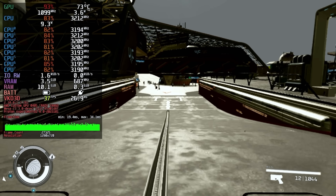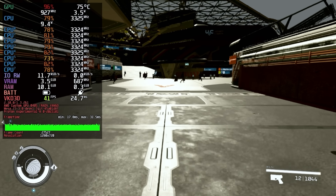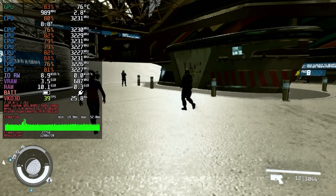First up is the Performance preset, where we prioritize getting as many frames as possible regardless of visual quality. If you want to go as fast as Bethesda did while backstepping away from Fallout 76, then use these settings.